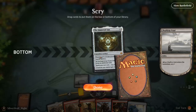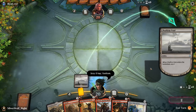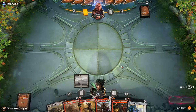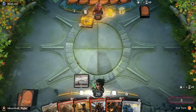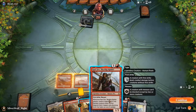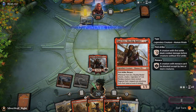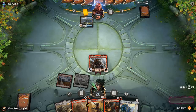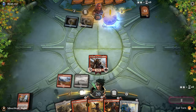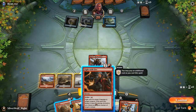We don't want that card right now — we want a land, specifically one red mana, or we're not going to be doing a lot next turn. And there — I had complete faith in my deck. I probably shouldn't have done what I did, but I did, and now I get rewarded for it.